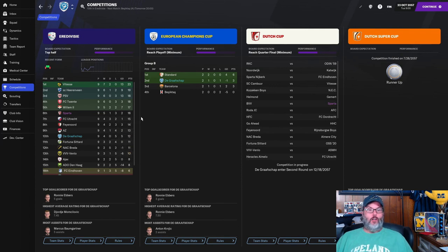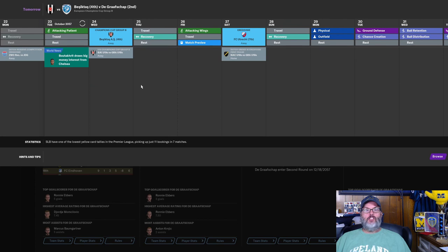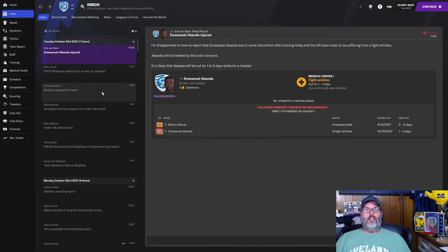A couple of teams up there are really overperforming based on previous years. Vattesi is running away with it, 4 points clear of Heronveen. PSV's up there, FC 20 has made a rebound, Sparta's up there — they were near the bottom last year. So a lot of teams contending this year. But we do play Besiktas — that'll be today in just a minute.